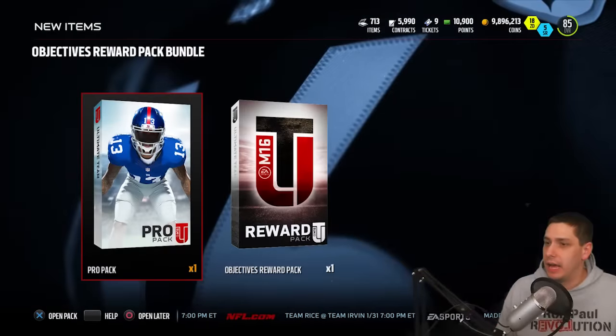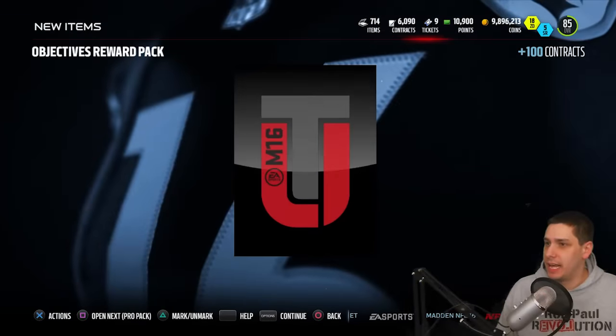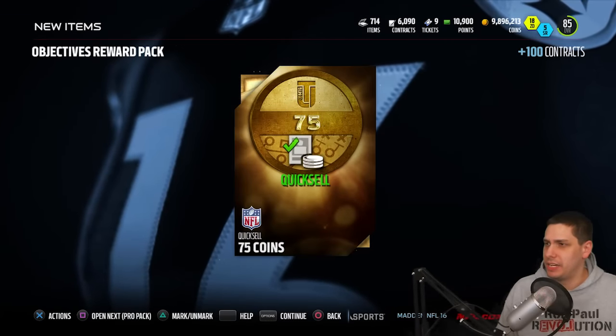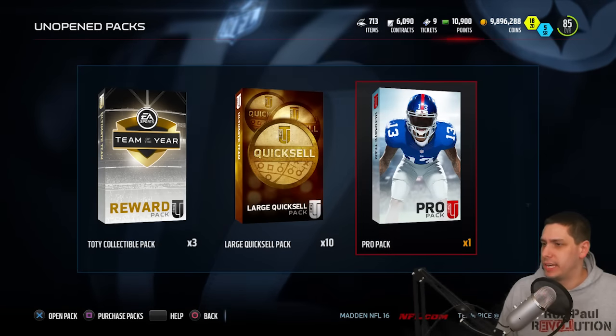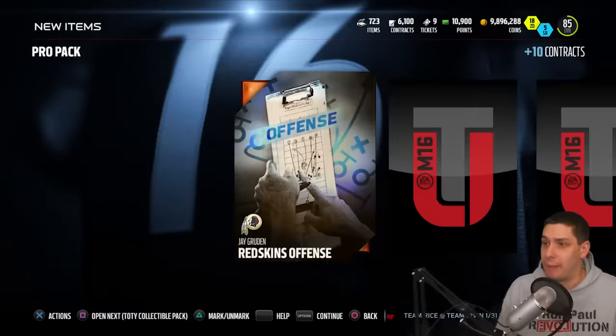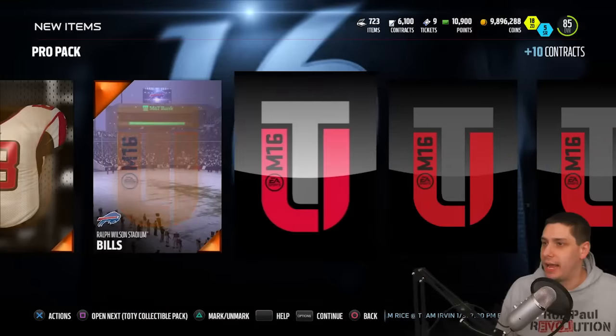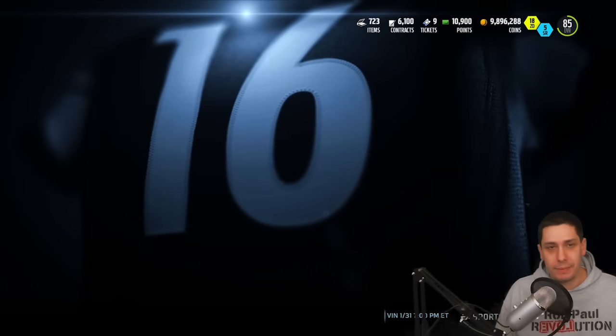This might be absolutely nothing. Looks like you get a pro pack — I don't know what this is. Open this up and we get a 75 coin quick sell, completely random. And then it looks like we get a pro pack, so let's just open up the pro pack. Maybe we get something amazing, probably not. We get a Raphael Bush, so nothing out of the pro pack, but that's all right.